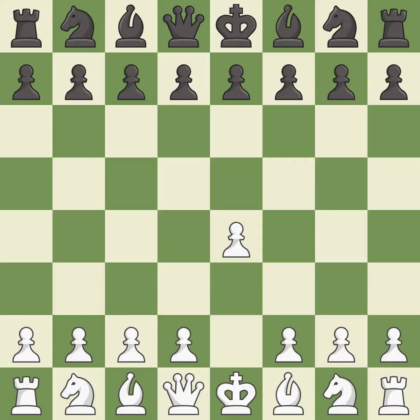Opening with the king's pawn controls the center and opens up the light-squared bishop and queen, often leading to sharp games.